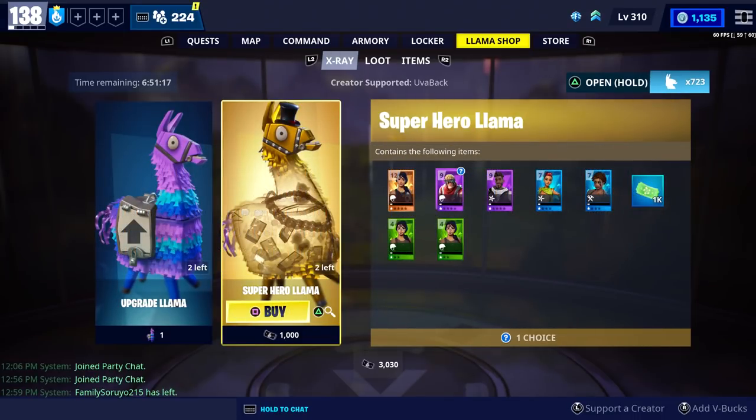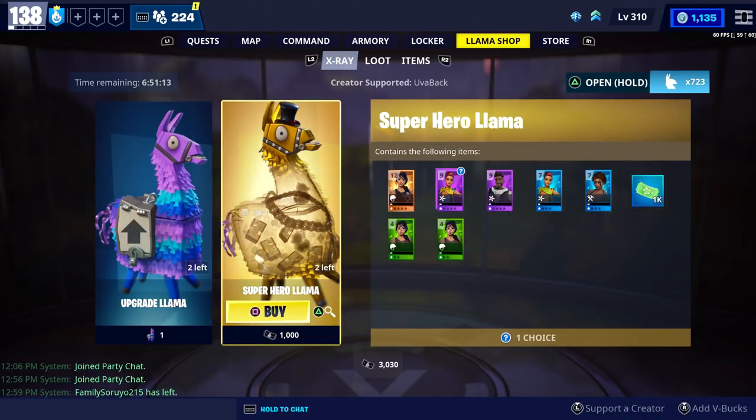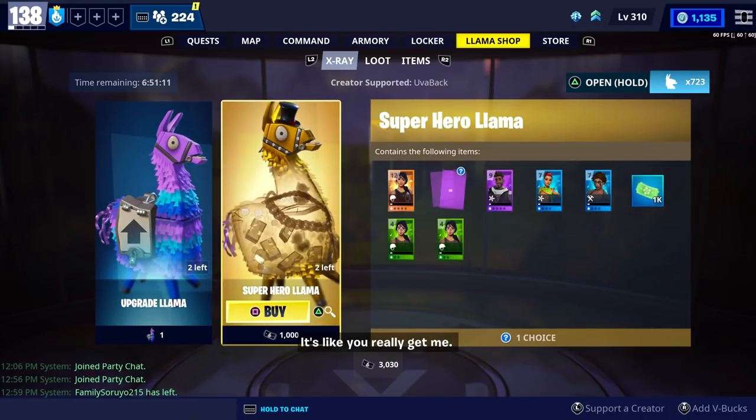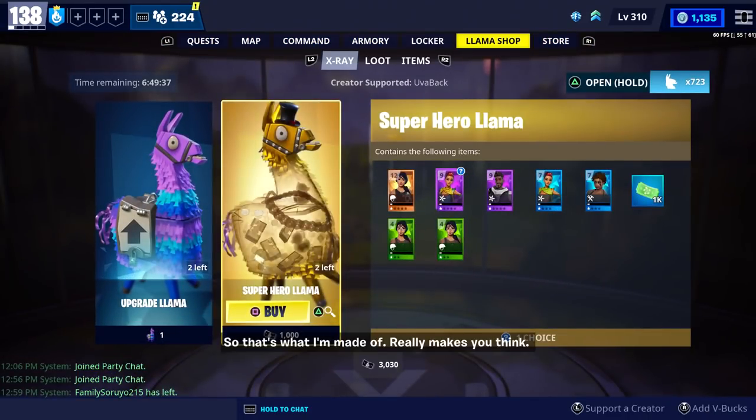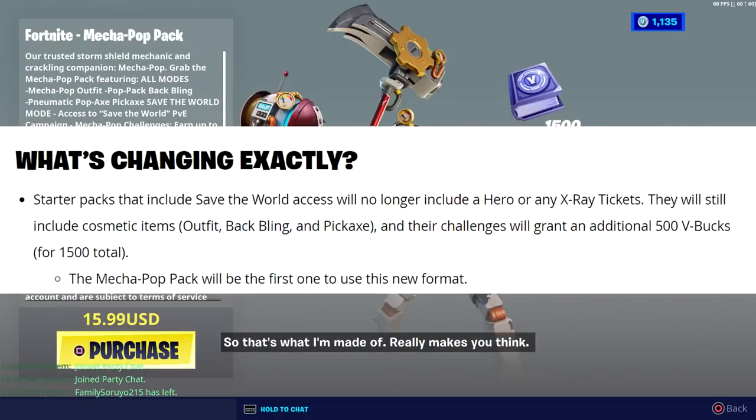Basically, you won't be able to buy any llamas in the llama shop using V-bucks. Instead, you're going to use x-ray tickets to purchase llamas. They then went into more detail over the changes that were made. Starter packs that include Save the World access will no longer include a hero or any x-ray tickets. They will still include cosmetic items like outfits, back blings, and pickaxes, and their challenges will grant an additional 500 V-bucks for 1,500 total. The Mecha Pop Pack will be the first one to use this new format.